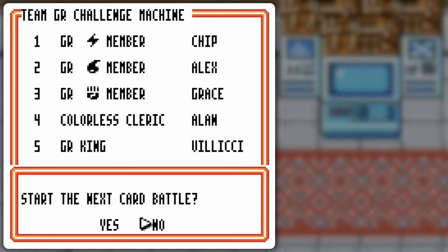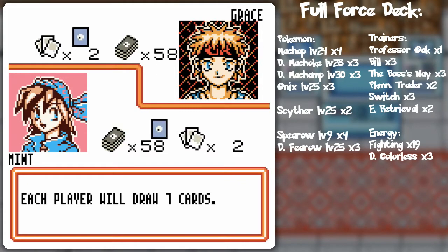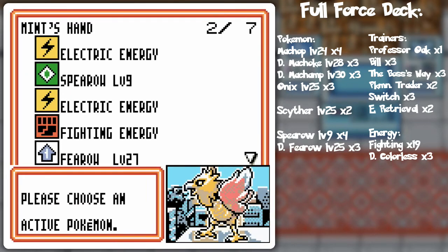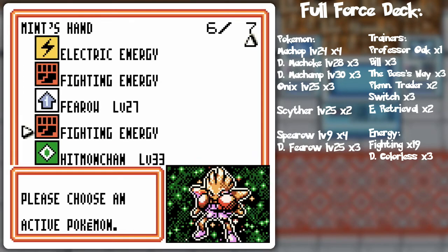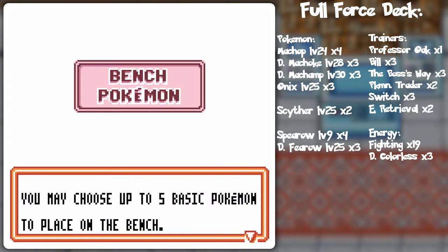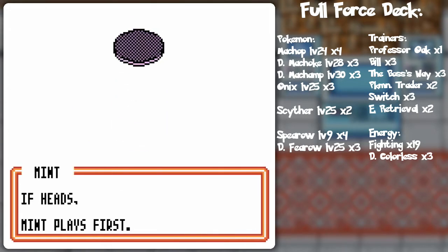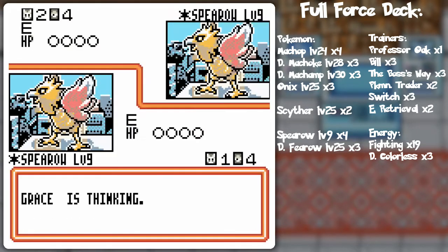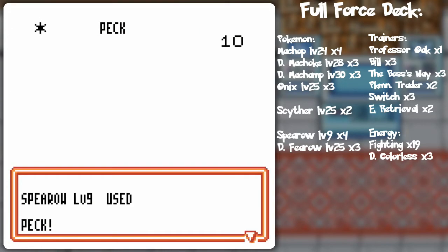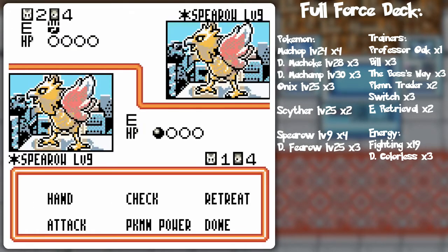We got the Fightings - we probably should avoid the Lightnings and focus on the Flyings too! Spearow - that's pretty nice! I'll probably do Fearow, and then hit Hitmonchan on the side, because I don't think she'll be able to do more than 30 damage on her first turn with Fighting Pokémon. She got Spearow! You can do 10 damage with that, but it's not gonna be the fighting resistance situation I was talking about.